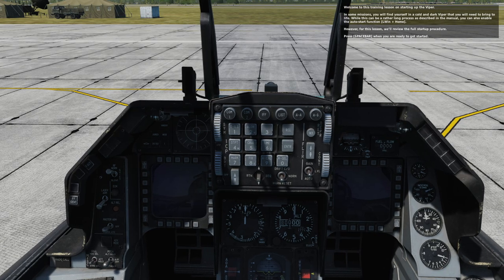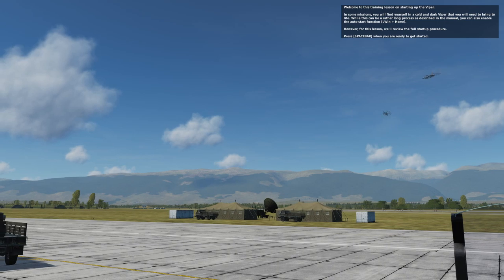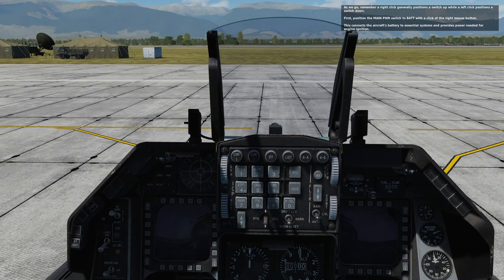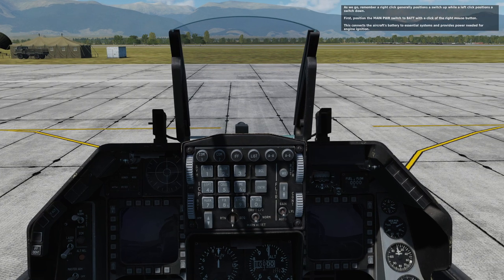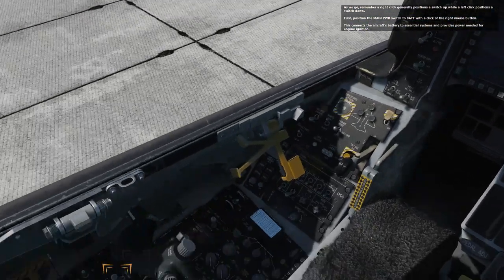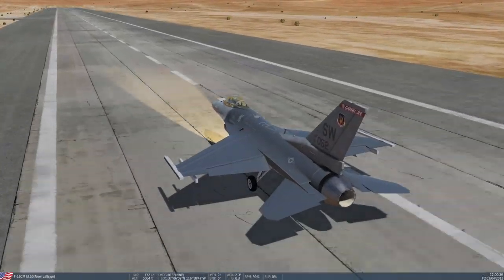So here we have the F-16 module. I did go through the startup procedure tutorial, but I'm not going to show all of that. They only had two tutorials: the startup tutorial and the taxi and takeoff tutorial. Unfortunately not the weapons tutorials, which I was most interested in. But I went through it and learned how to start. It's not very hard to start up, obviously.